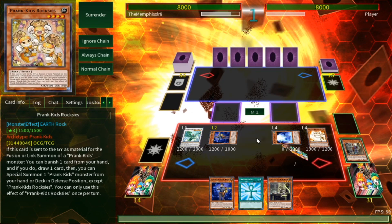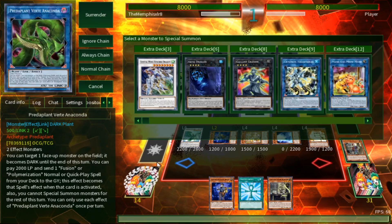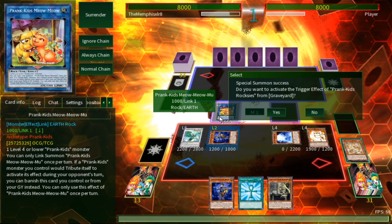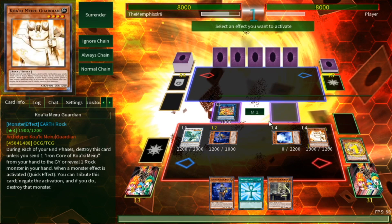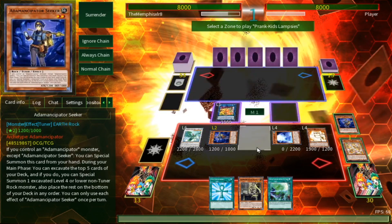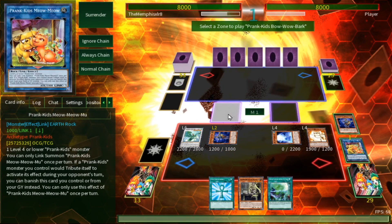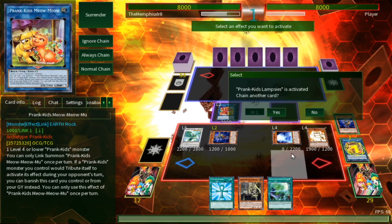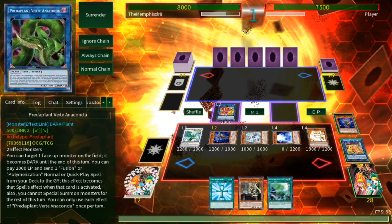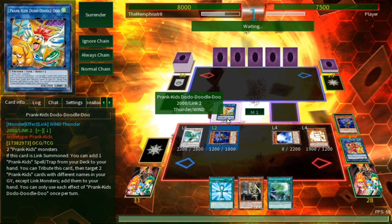There's my boy, there's my child — Prank Kid Roxy! Like all Prank Kid monsters, when Roxy is sent to the graveyard as link or fusion material, he does a thing. Roxy goes away into Meow Meow Moo — that's a weird name. Roxy's effect goes off: we banish a card in our hand (a Seeker), draw a card, and then summon a Prank Kid. I usually start with Lamp, then Doggo second, because that activates Lampsy, which summons a water Prank Kid. We need all three originals to fusion summon the Battling Butler.